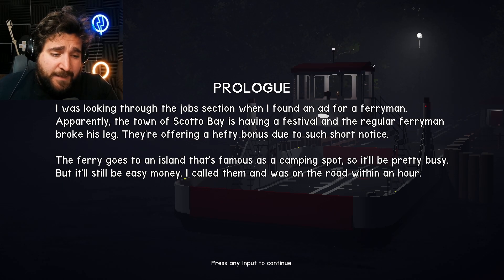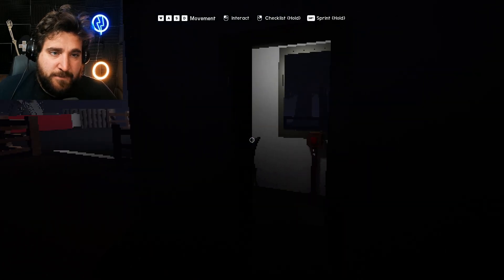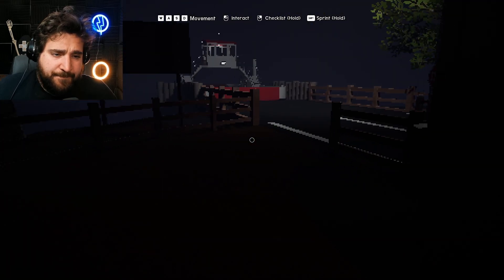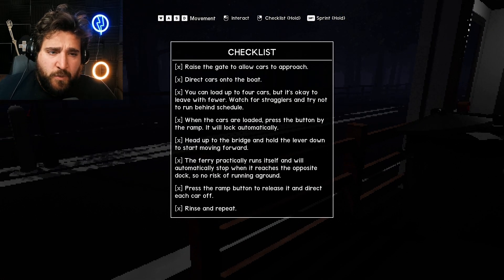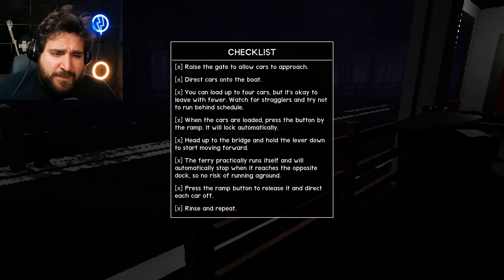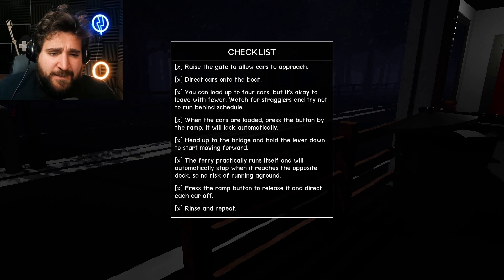I called them and was on the road within an hour. Okay - checklist: raise the gate to allow cars to approach, direct cars onto the boat. You can load up to four cars but it's okay to leave with fewer. Watch for stragglers and try not to run behind schedule. When the cars are loaded, press the button by the ramp.